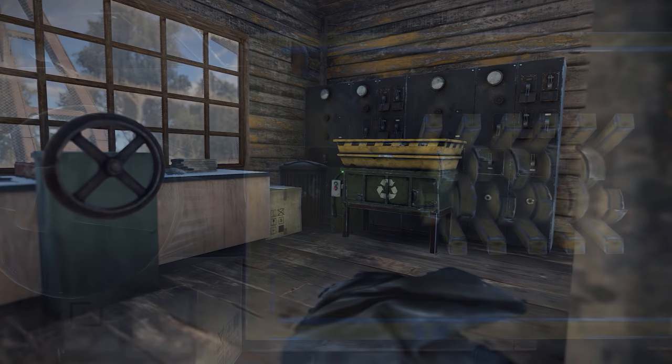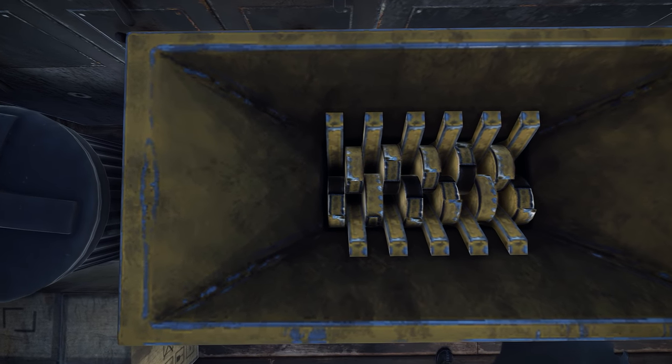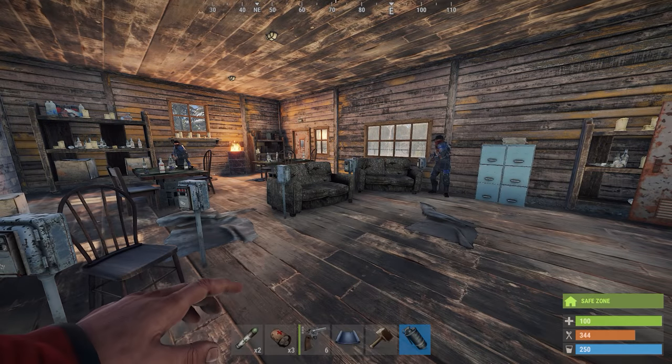A recycler has made its way into the wheelhouse at the dredge in the bandit camp, and now only the person interacting with a recycler at the time can turn it on or off.